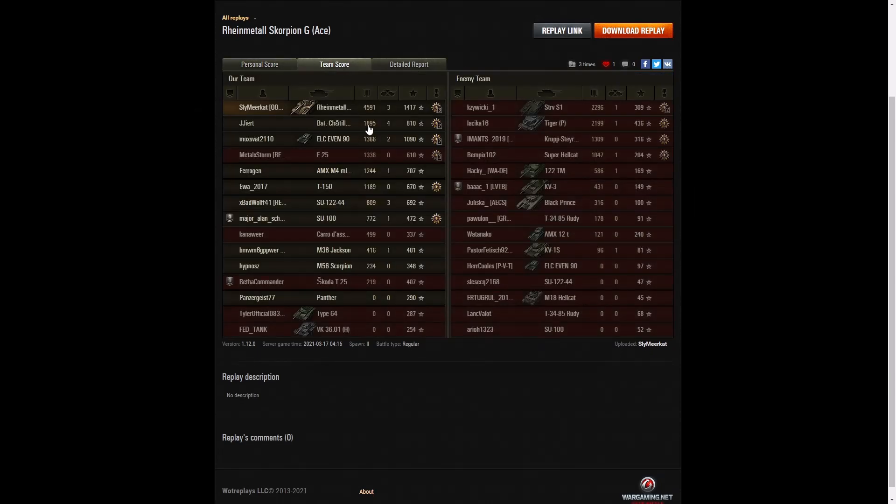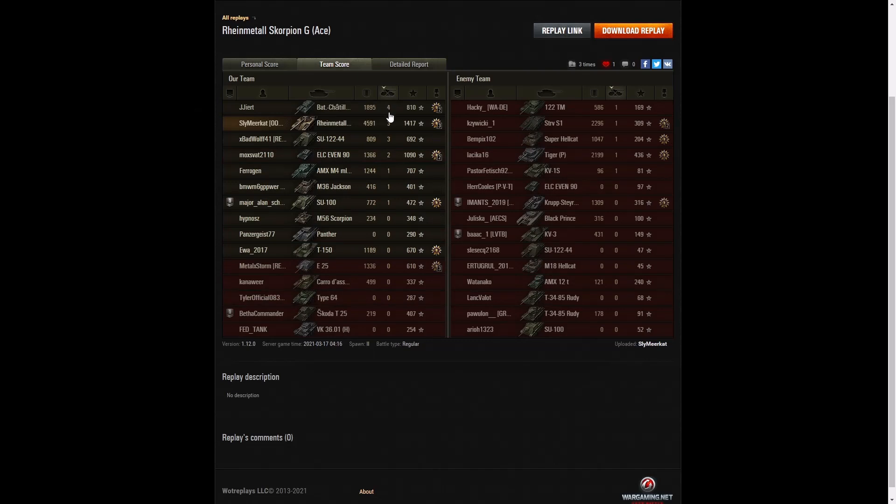Let's have a look at the team score. He had 4,591 hit points — nobody else was near him. The next high scorer was the Strv S1 on the enemy team with 2,296, followed by their Tiger P with 2,199 — and of course some of that belonged to Sly as well, because he parked in front of an enemy tank whilst waiting for the reload. The next high scorer was the Batchat Barask on his own team with 1,895. When it came to kills, it was the Barask who did the best with 4 kills, then Sly with 3 and the SU-122-44 on his own team also with 3.